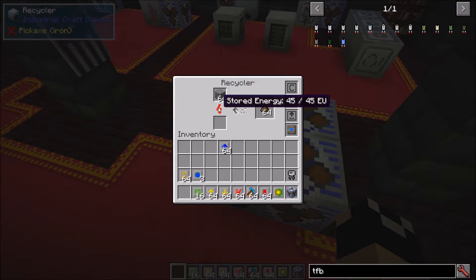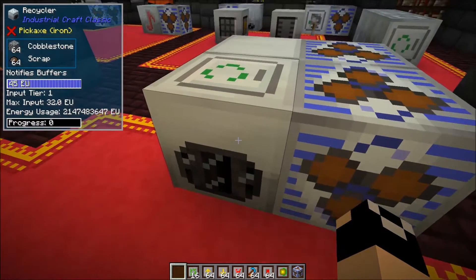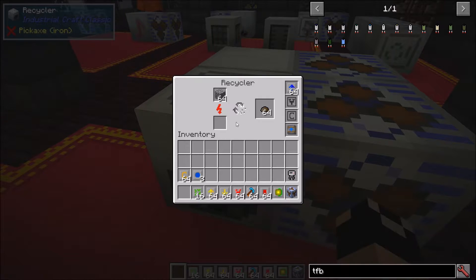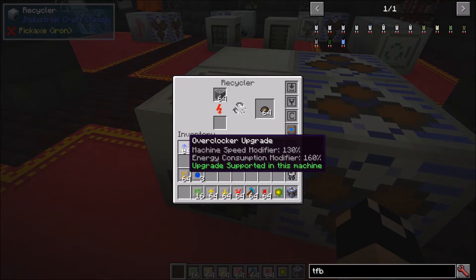Overclockers stack to 64, but that would require enormous power - with a full stack the energy usage shows 2,147,483,647 EU, which is impossible to run on 45 EU input. Also, there is a cutoff point with every machine where overclockers are no longer effective, since a machine can only run one cycle per tick. Once it reaches that speed threshold, adding more overclockers does nothing.